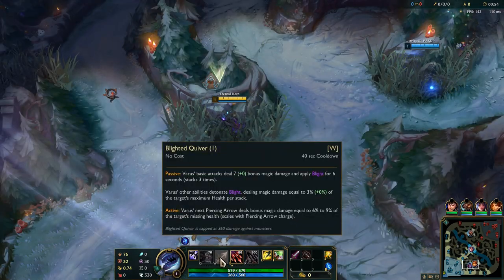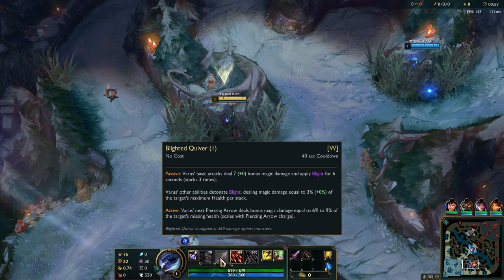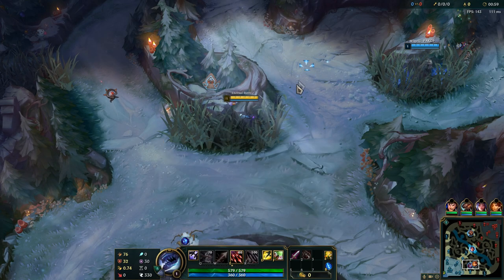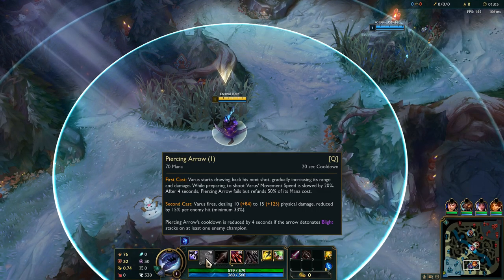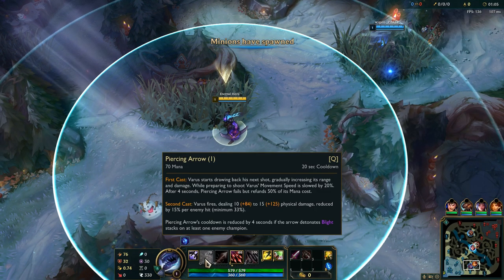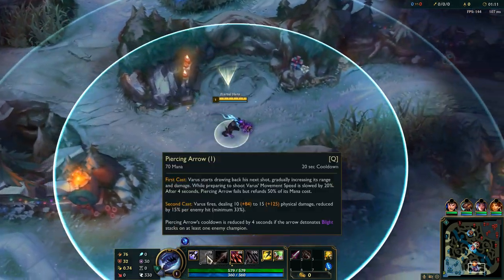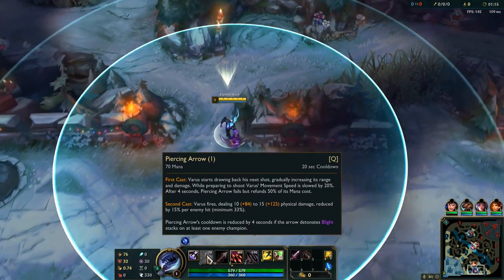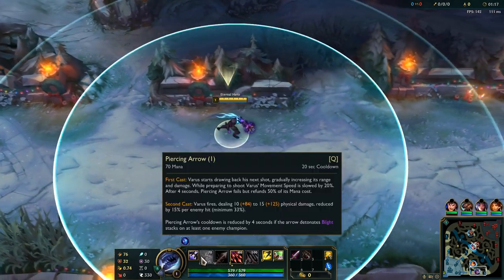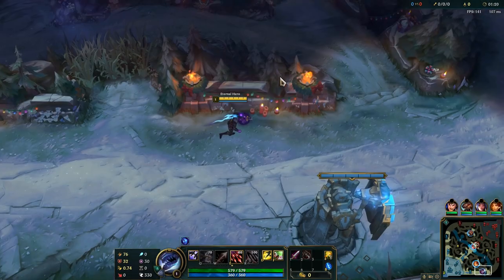Varus's next Q deals bonus magic damage equal to a percentage of the target's missing health, scaling with Q charge. Q has a charge — the longer you charge it, the better the damage and the range. After 4 seconds of not casting it, your ability goes on cooldown but you get the mana cost refunded by 50%.